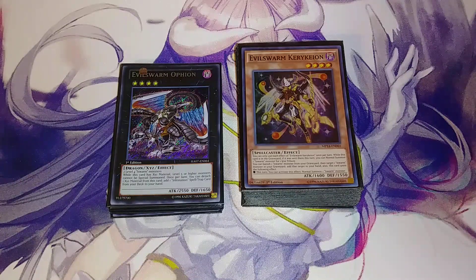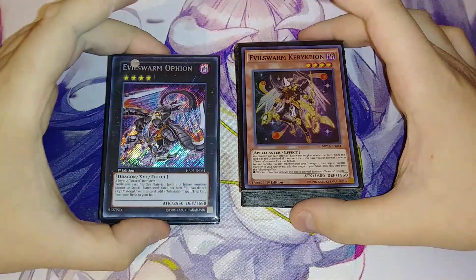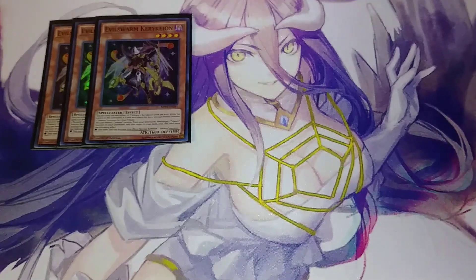Without further ado, let's get straight on into this Evil Sworn deck profile. So first off, we're going to be playing three copies of Evil Sworn Kirkeon. Evil Sworn Kirkeon is an awesome card — you banish an Evil Sworn monster from your graveyard to target an Evil Sworn monster in your graveyard, add it to your hand, then you can get an additional normal summon, which you normal summon the Evil Sworn monster that's in your hand that you just added back to get a rank four.